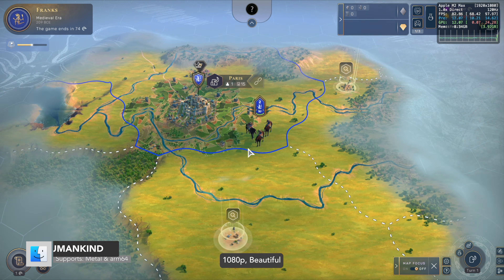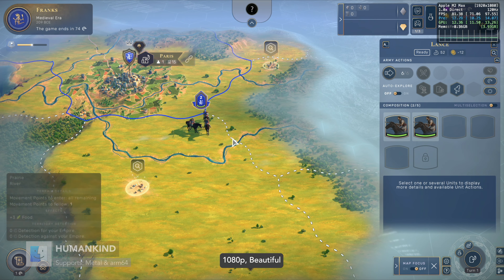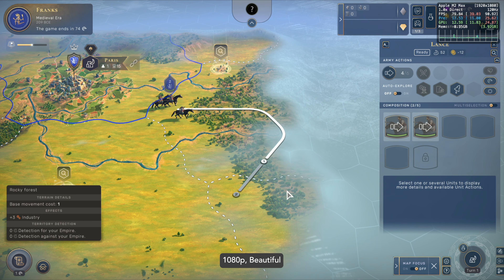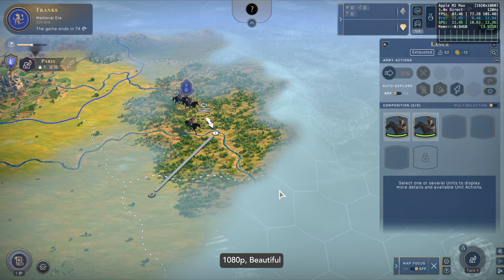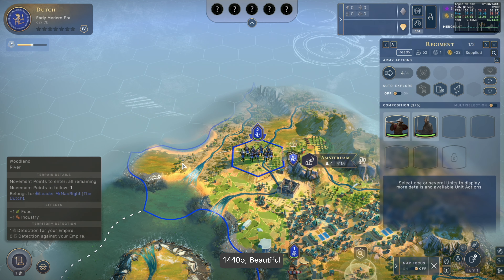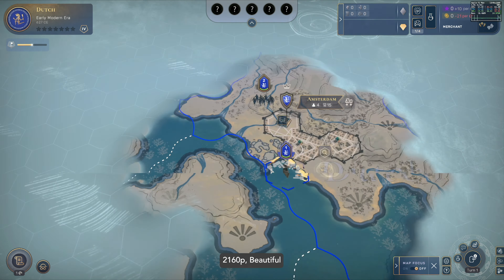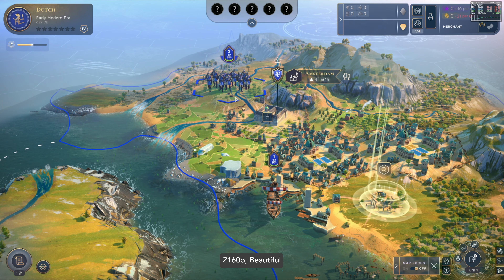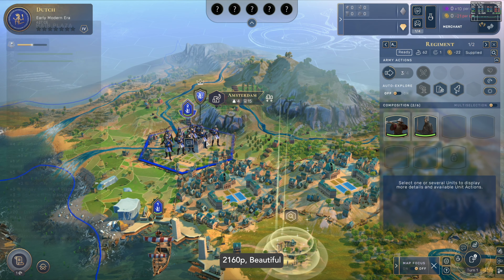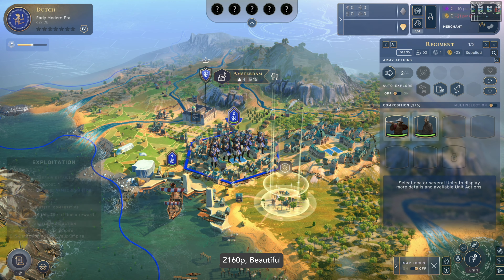Humankind is a more modern alternative to Civ VI to try on Mac, and unlike Civ VI, Humankind is native on Apple Silicon. At 1080p Beautiful, it receives about 80 FPS. At 1440p Beautiful, it sees about 55 to 60 FPS. At 4K Beautiful, it gets about 45 to 60 FPS.